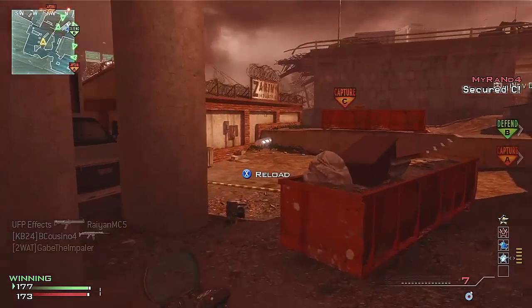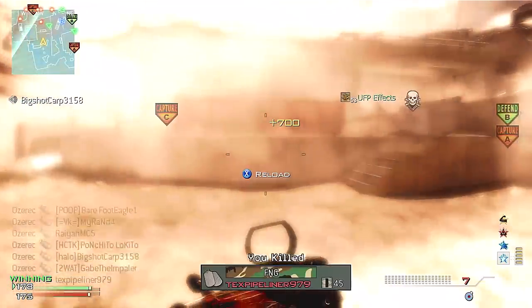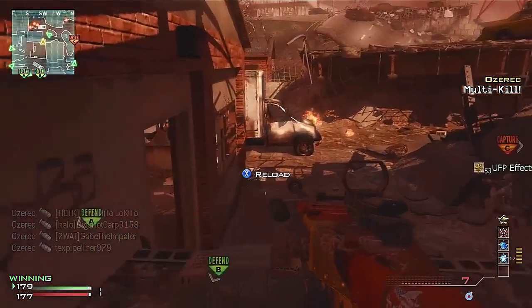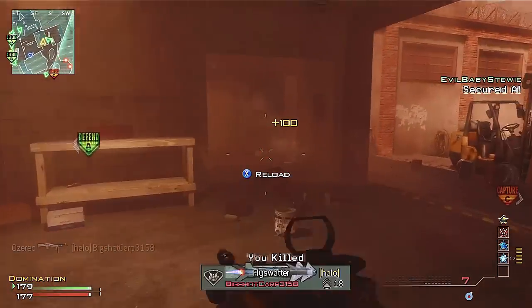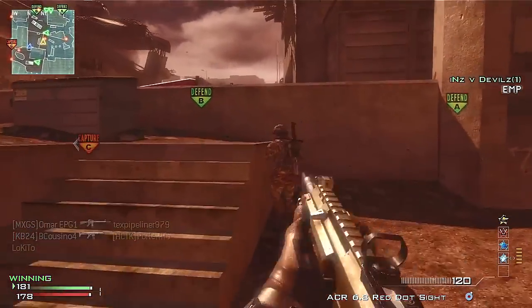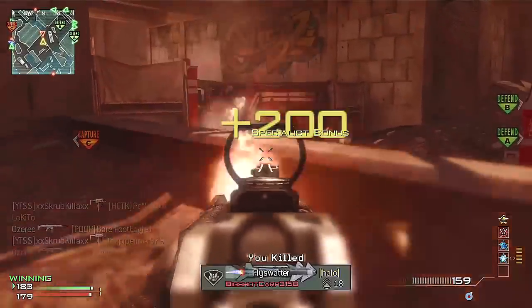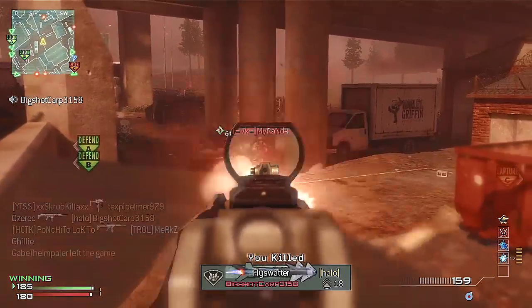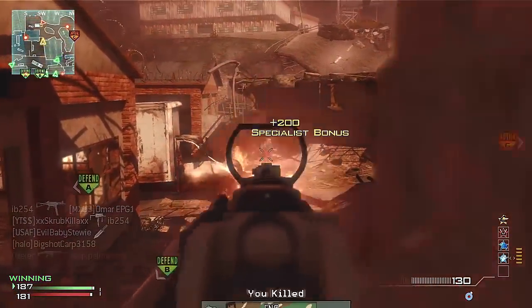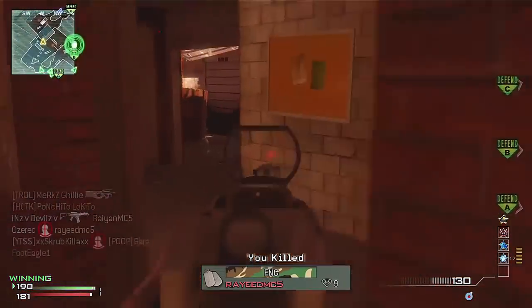M60 — what do I think about it? I think it's probably the second best light machine gun. It's really powerful, especially with specialist bonus, a silencer, and a red dot like I'm using here. I can't explain how beastly it is with specialist bonus. Probably the best light machine gun is the MK46, with the M60 and the L86 as a close second. Hopefully you guys enjoy the light machine guns — I'll probably have another L86 gameplay up for you.